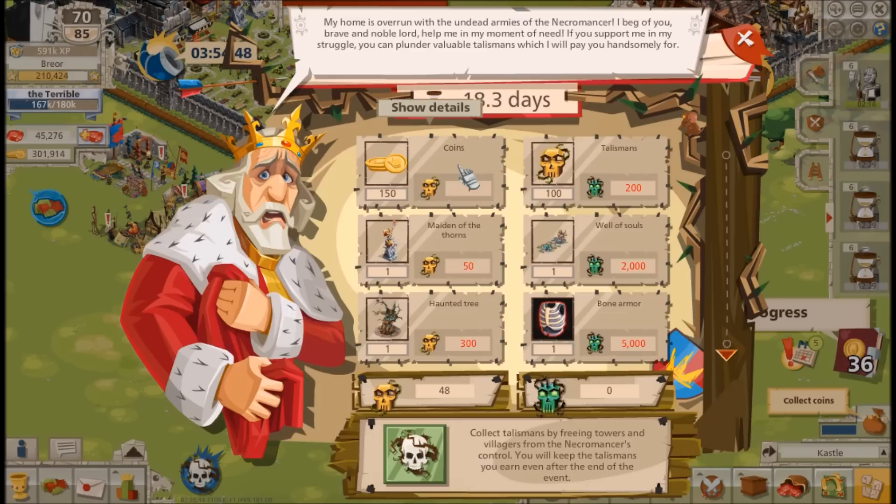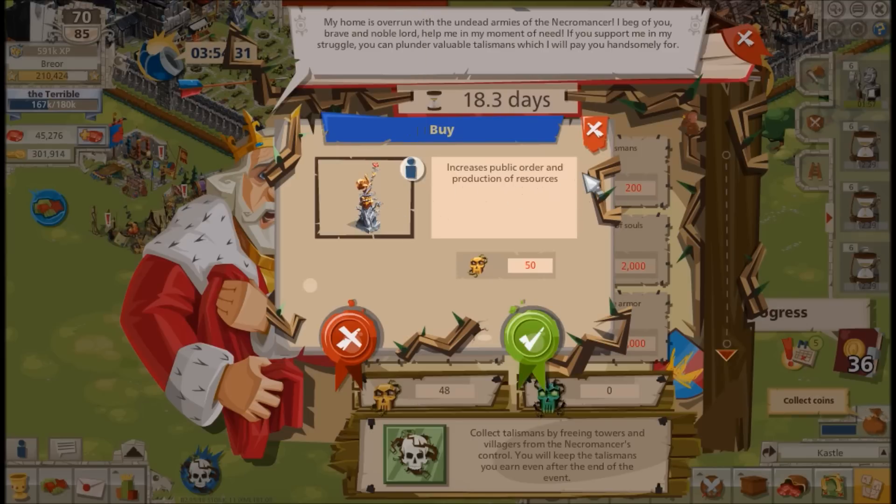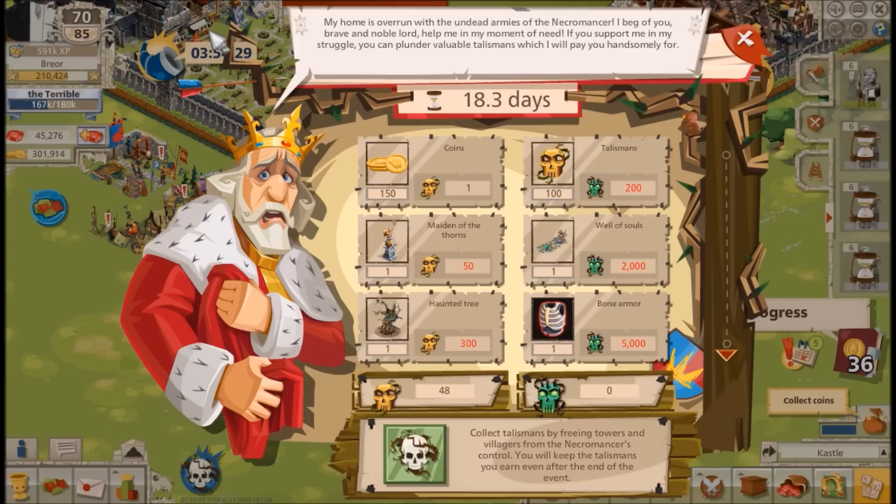Running through all of the reward tiles quickly: the coins tile is not a good purchase — if you want coins, you should be looting other NPCs; there are more efficient ways. Next, the Maiden of the Thorns is a three-by-three decorative item that yields about 22 public order. I'm actually purchasing a couple of these to replace my market stalls.